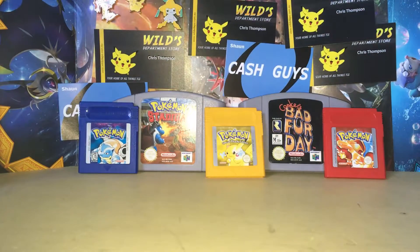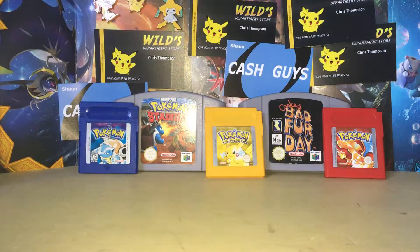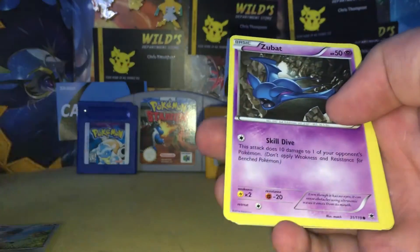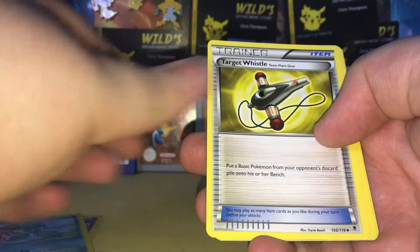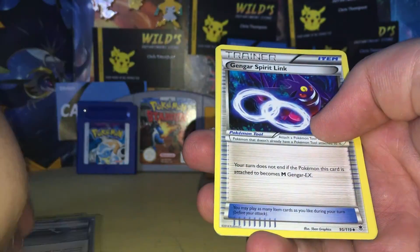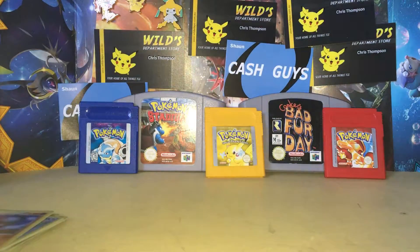We'll start off with Phantom Forces — I do love this set. I guess the best we'll probably ever get out of this is the Gengars I keep pulling, as I've pulled a fair few of them now. So there is the code card guys, and starting us off we have got a Bunnelby, a Zubat, Skarmory, a Gulpin, Frillish, Target Whistle, Steel Shelter, Gengar Spirit Link, Reverse Holo Girafarig, and a regular rare Gliscor.